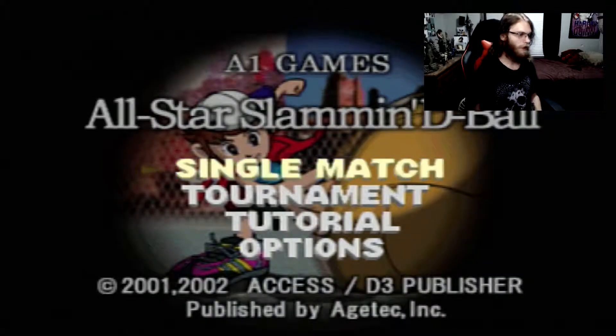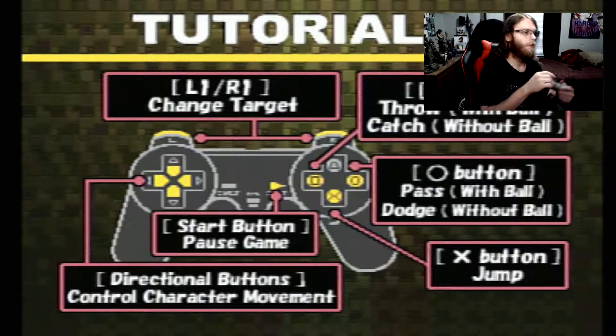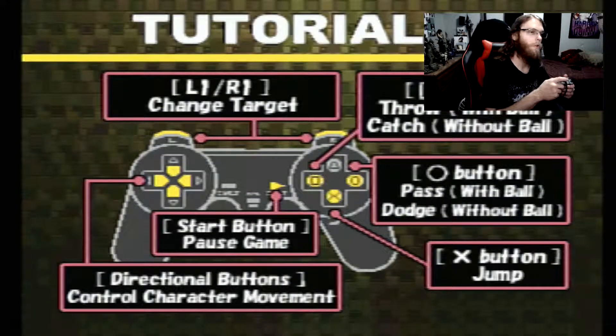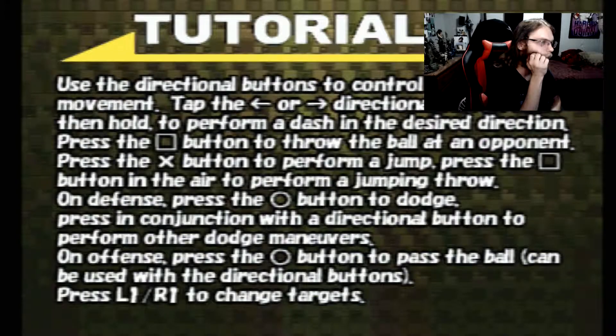Okay — single, tournament, tutorial. Let's go to tutorial. Change targets, throw the ball with X, catch with up — okay so the box button throws, X catches. Pass, dodge, start game, direction, jump. The triangle button is not used. Use the direction buttons to control character movement. Tap left or right twice then hold to form a dash in the desired direction.